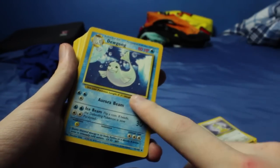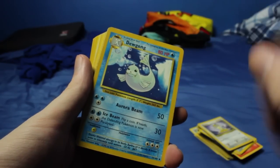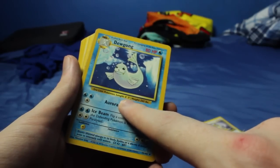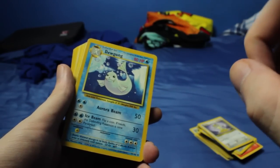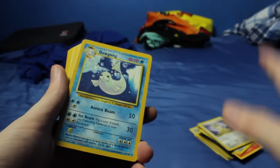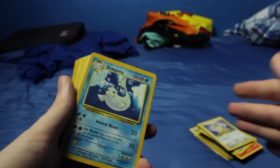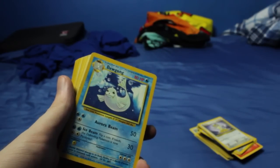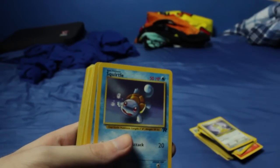Dewgong is actually very interesting - I have a funny story about this card. Way back in the day, one of my friends actually pulled a base set Charizard, but Dewgong was their favorite Pokémon. I did not even make this offer - they offered it to me, and they offered a base set Charizard for a Dewgong. So that was a trade I actually made. I don't have the base set Charizard anymore because I traded it to a friend. I got a good trade though - I actually got 10 G.I. Joe action figures for it, so I didn't make any bad trades.